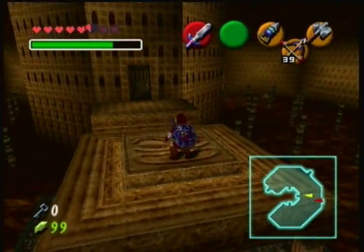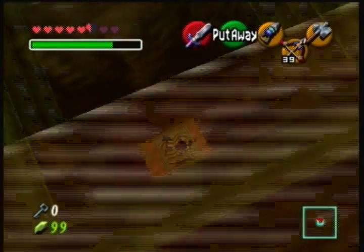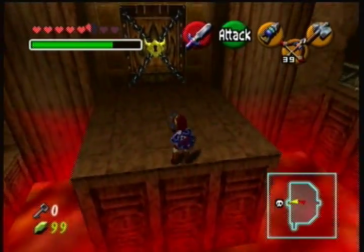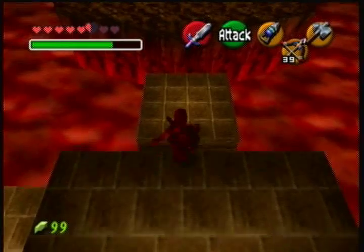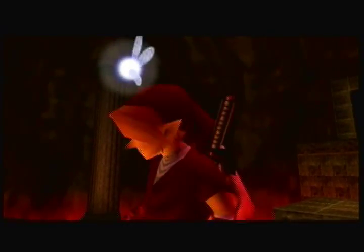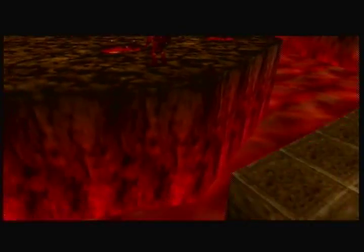Let's go ahead and knock this down — this should be all I need to do. I can fight the boss right now, so I guess we're done with the Fire Temple. That was convenient, and it cut out about a third of the temple. The rest of the temple is basically just to get the megaton hammer, which we already got, so no need for it.